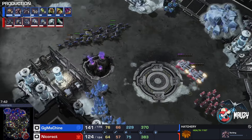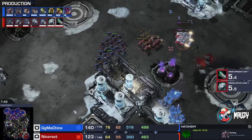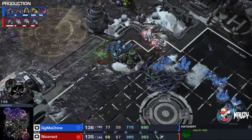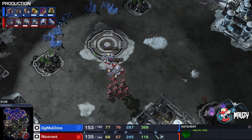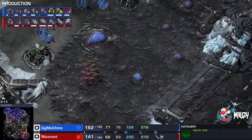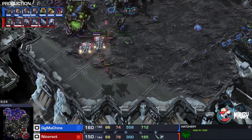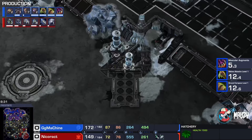Now a multi-prong attack tries to do something on both sides. Nice target fire on Nicoract's side — that was clutch. He's controlling them, picking up marines, leaving one behind — there's always one marine getting Kerrigan'd. Now he switches to the other side, potentially cancelling this base — and there's the cancel. He has to pick up; are there queens in position? Nope. There's gonna be ten marines with one-one and stim, targeting down a queen.